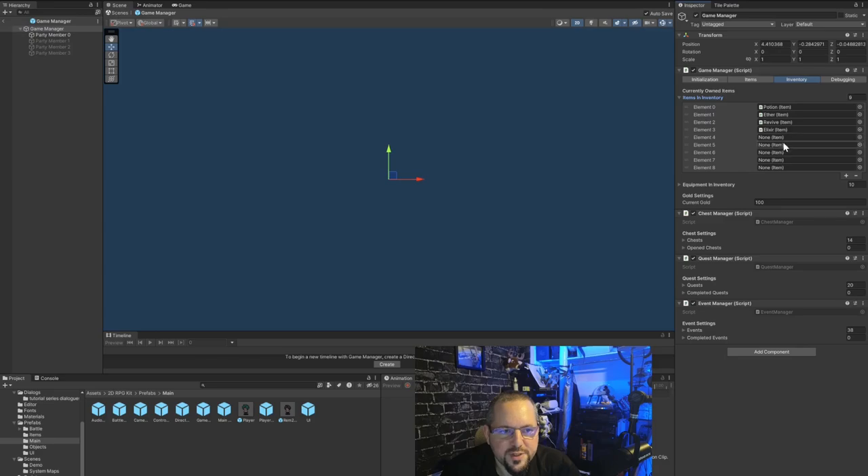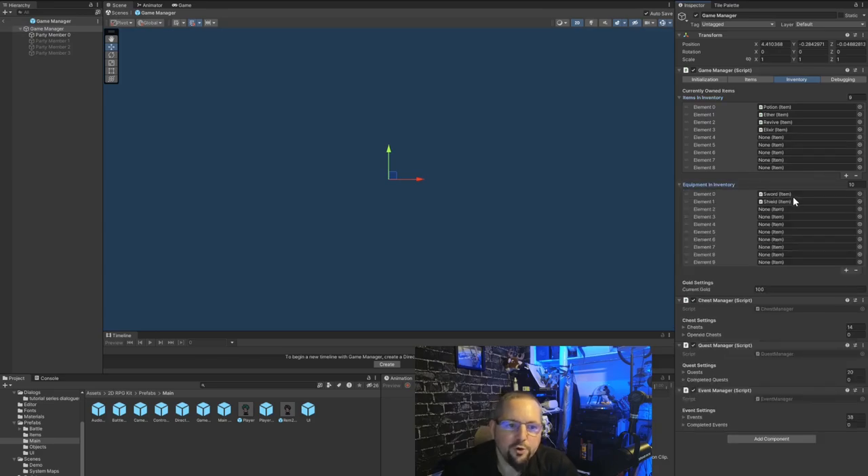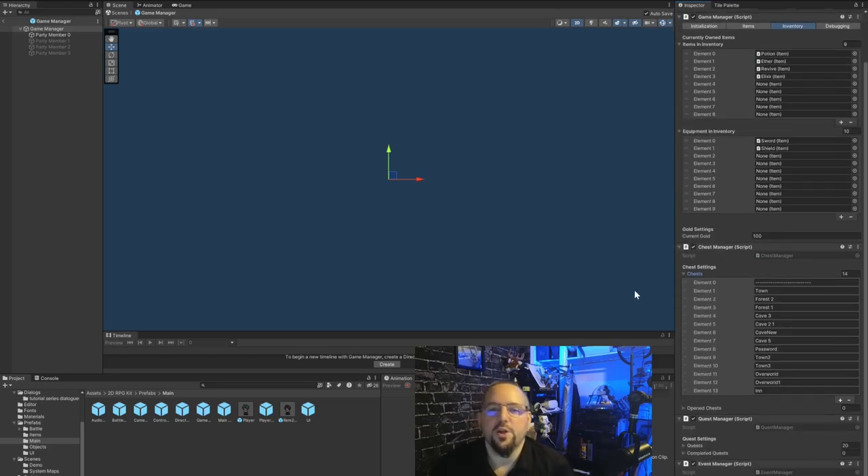We're looking specifically at what's required for today's subject. The first two categories are the items you spawn with in your pockets. After that you have the gold you spawn with — 100 gold. The chest is a list — those are the 14 chests in the demo. If you delete any of them when you save, the game will forget the existence of that chest.